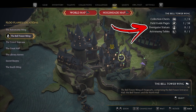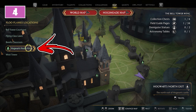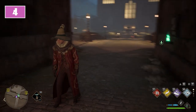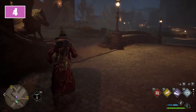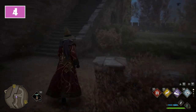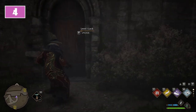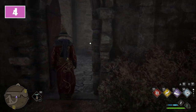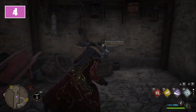Inside the Bell Tower Wing you can find two Demiguise statues. For the first, start from the Hogwarts North Exit Floo Flame. From here turn around and go to the left, staying along the castle walls. This will allow you to reach a staircase, and on its right side you will find a door with a level 1 lock. Remove it, then immediately after entering inside, to the right on top of a crate you will find the Demiguise.